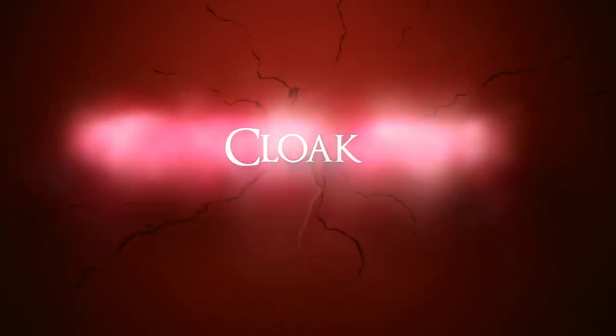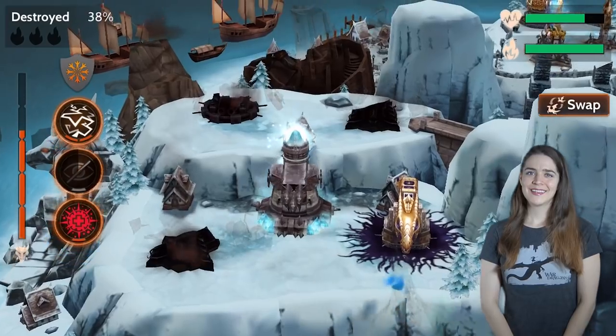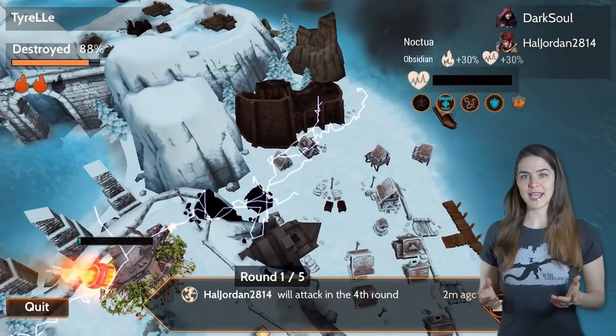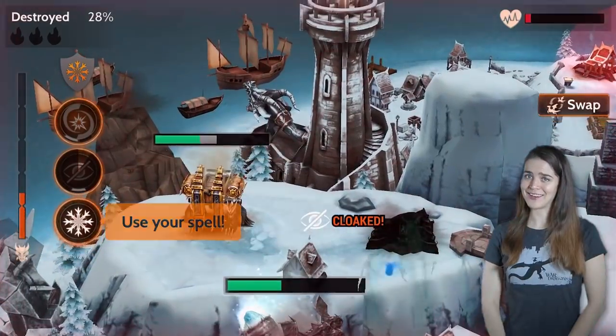Number one: Cloak. It was tough picking our favorite, but Cloak takes the cake. This blue spell conceals you from enemy towers, preventing them from dealing damage to you. It allows you to regenerate your tap attack power, and to save yourself in the nick of time when you're in a tight spot.